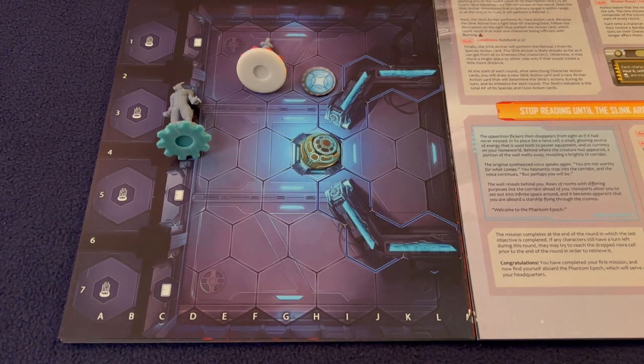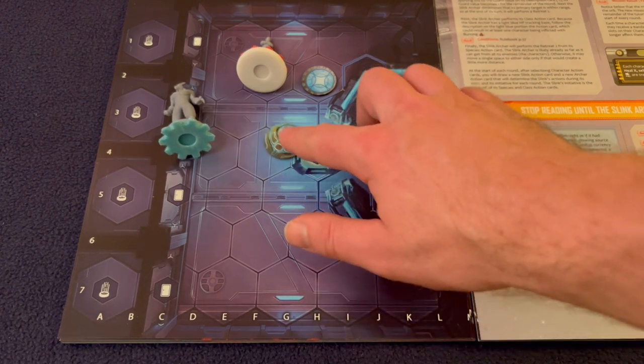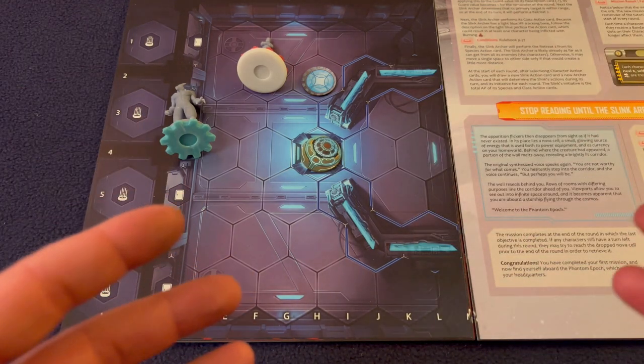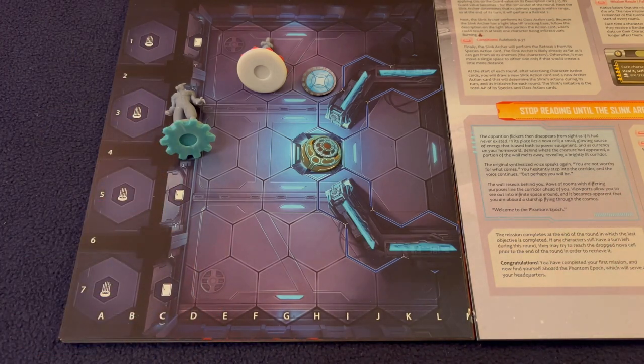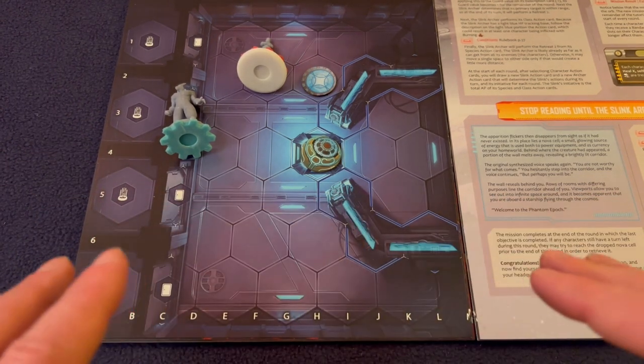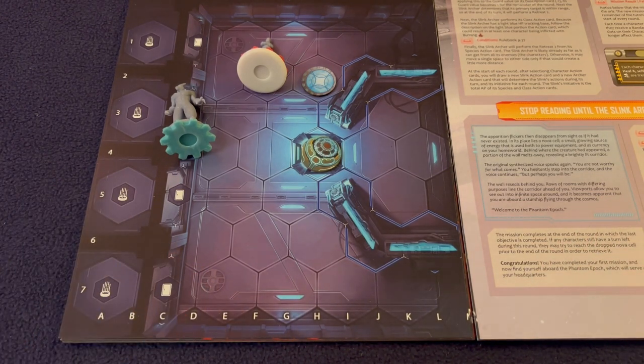If both characters die or you fail to complete the non-optional mission objective, the mission is a failure. All characters are evacuated back to the Phantom Epoch for recovery. Campaign orbs and campaign treasures — those with numbers — are kept upon failure. Mission-specific rewards usually are not kept. There are no other straight negative effects unless otherwise stated. You can attempt any mission as many times as you want.